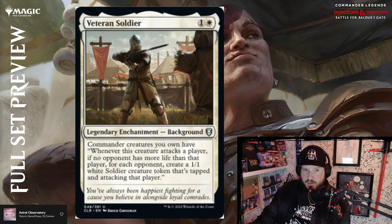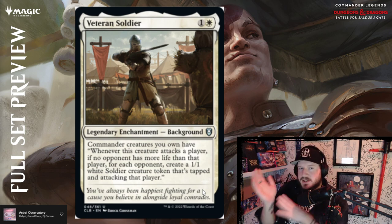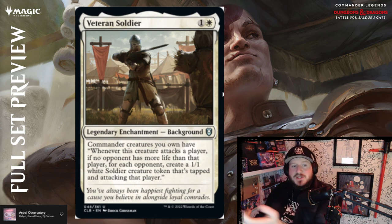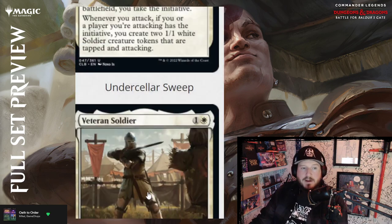Veteran Soldier is one and a white for a legendary background. Commander creatures you own have: whenever this creature attacks a player, if no opponent has more life than that player, for each opponent create a 1/1 white soldier that's tapped and attacking that player. So if you're attacking the strongest player, you get three white soldiers every time you attack them. I'd say that's about par.